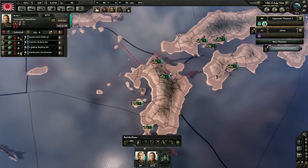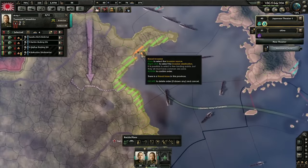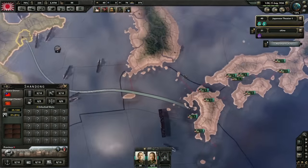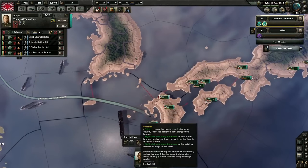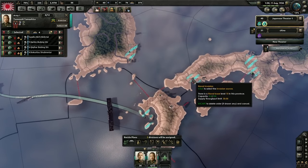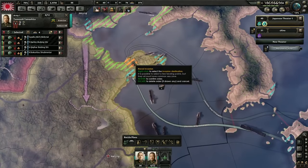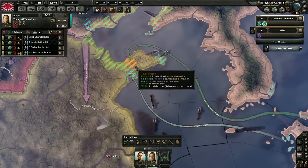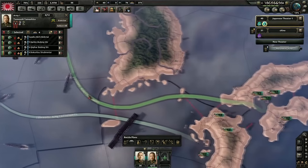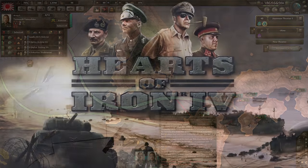The other two specialized plans include naval invasion and paradrop invasions. These are similar to normal battle plans — select a location to start from, a naval or air base respectively, and then select a target. The main difference is that these plans have certain restrictions. Unlike normal battle plans, you cannot draw up a plan and execute it immediately. You must instead wait for the planning to finish before you execute these plans. In addition, even after the planning is complete, you cannot execute these plans unless you have 75% naval or air superiority respectively.